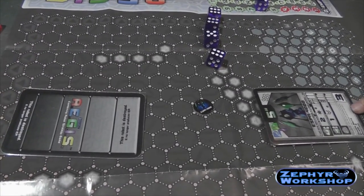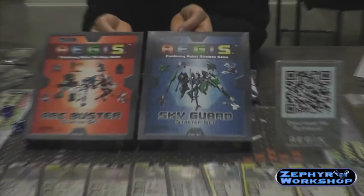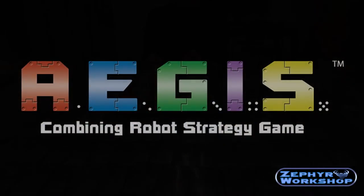Games of Aegis only go for about 20 minutes, so after you're done, you set up and play again. There are 60 playable robots in Aegis, and that makes for thousands of different team combinations, so you can play it again and again.